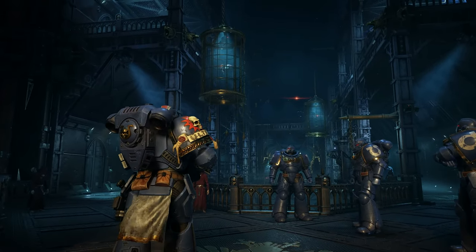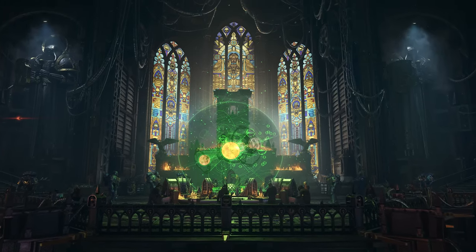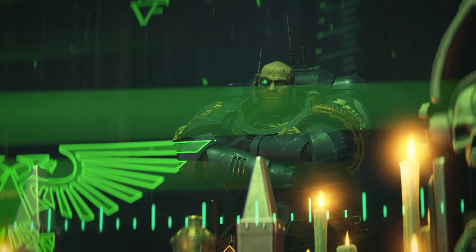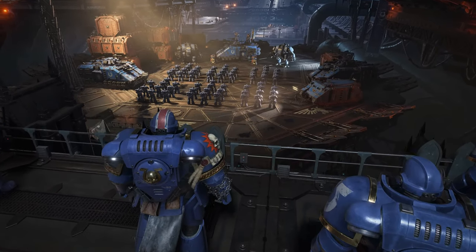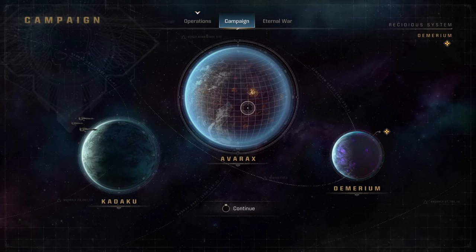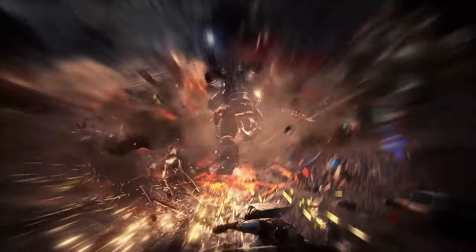After each successful mission, you'll return to the Battle Barge — a space fortress serving as the Ultramarine's orbital headquarters. Here, you can gather crucial intel by interacting with onboard personnel, review your next targets, and tailor your loadout to your upcoming mission.